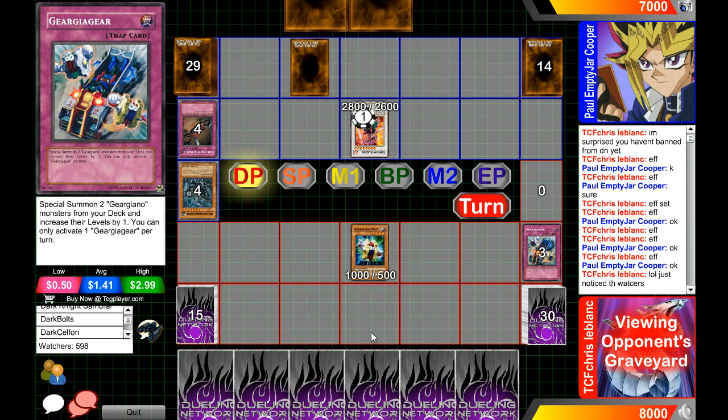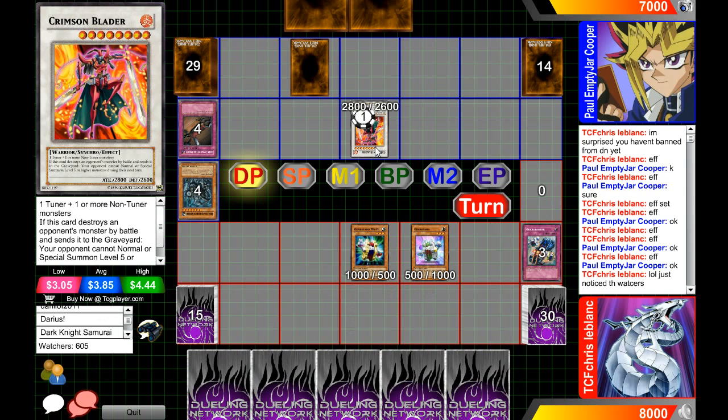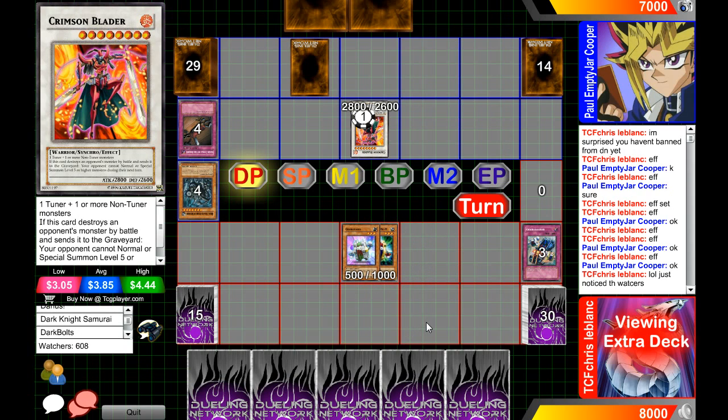Crystal Block is in a bad position right now. If he can't get over Crimson Blader or set back row to stop Crimson Blader's effect from going off next turn, he's basically going to be taking a lot of damage very quickly. He's going to go for Gear Gana, but remember — he is not able to summon level five or higher monsters, so that really limits what he can do. He might just go for Zenmaines and go on the defensive side.